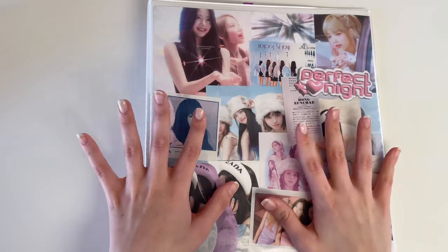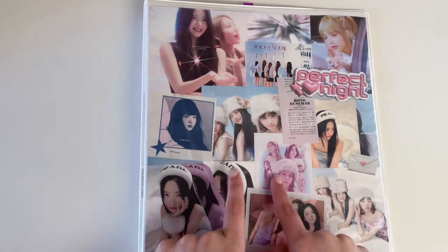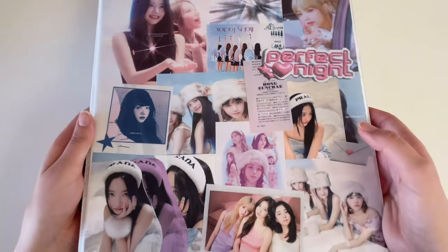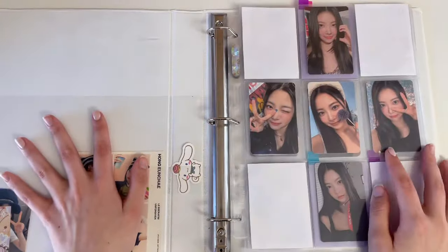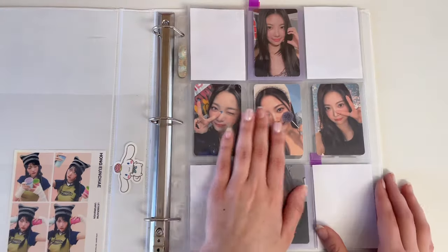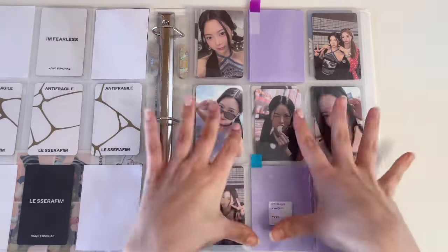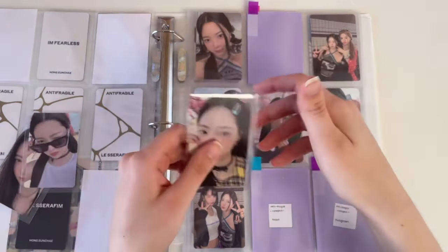Let's start with the collections I'm completing today. I am completing my Le Sserafim binder — from the last video I separated G-IDLE and Le Sserafim, and I made a new cover for the Femmies which I think is so cute. There's really only four pages but that gives them room to grow. I already have 'I'm Fearless' done, and now we are going to complete 'Antifragile,' which has been a long time coming.